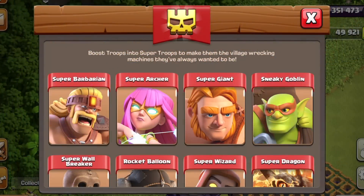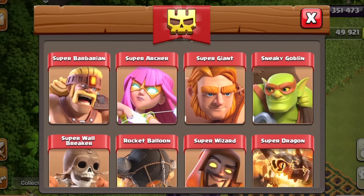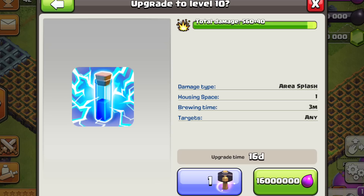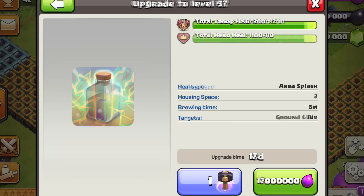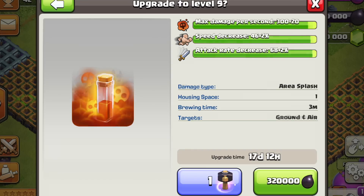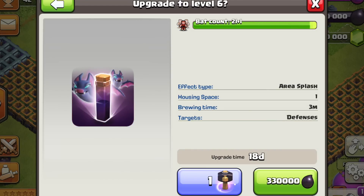These changes also affect the super troops, including Super Barbarian, Archer, Giant, Wall Breaker, Wizard, Witch, and Minion. For spells, there's a brand new level 10 Lightning Spell, level 9 Heal Spell, level 5 Jump Spell, level 9 Poison Spell, and a level 6 Bat Spell.